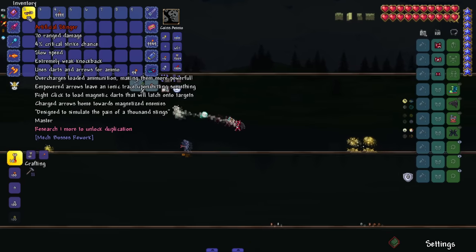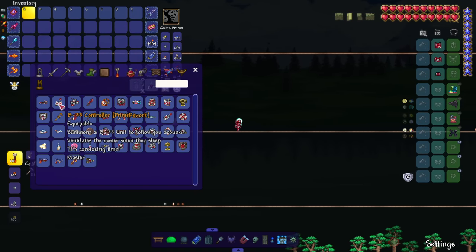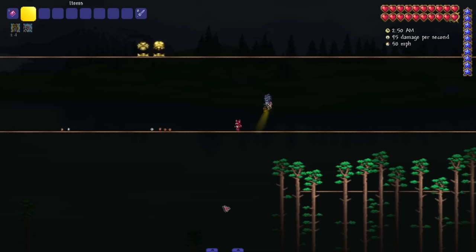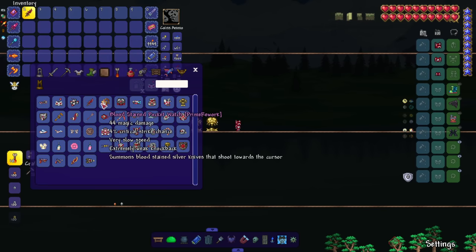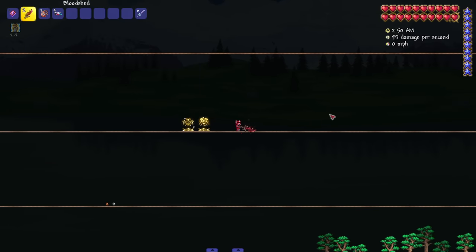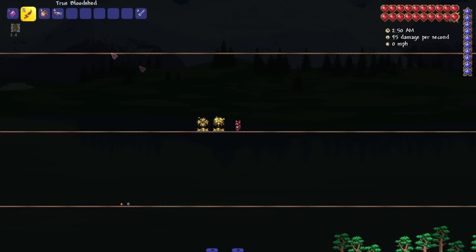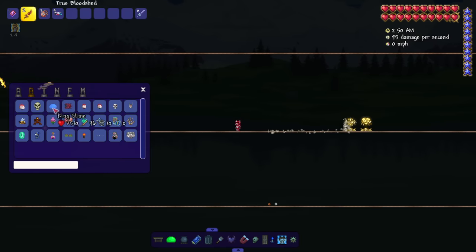It's kind of interesting — whatever direction I walk is the direction I shoot. Cool weapon overall. We got some pets in here too, which look pretty neat — one is literally like a light source on my mouse. We've got Bloodshed and the Bloodstained Pocket Watch, which seems like a material for a stronger weapon. Going straight to True Bloodshed — this looks like it has an ichor effect.